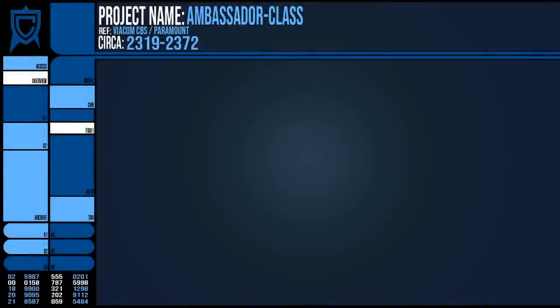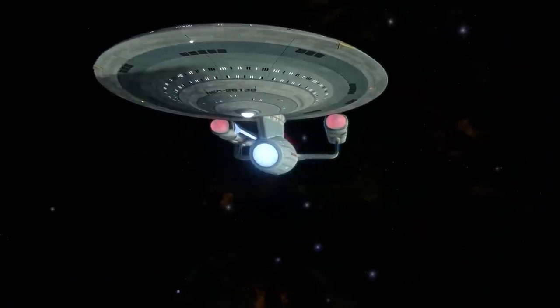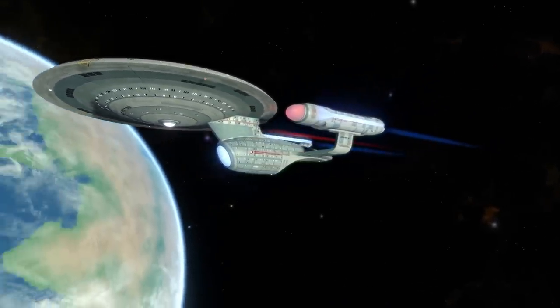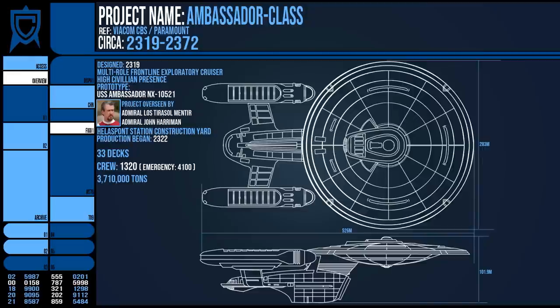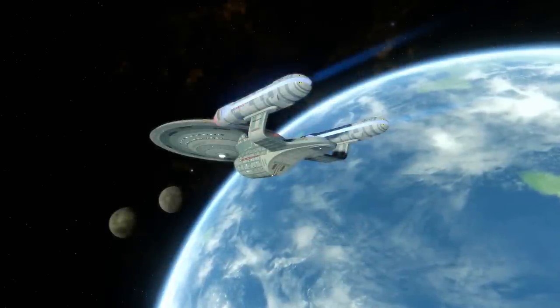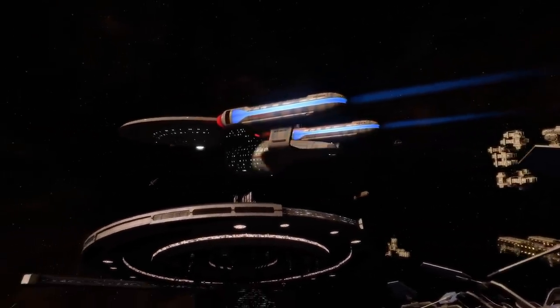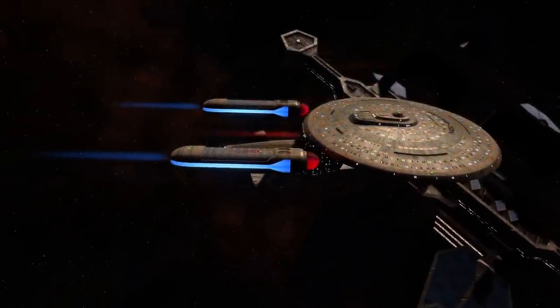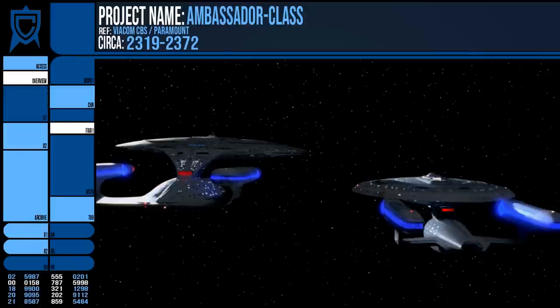Like the Constitution Class that came before it, the Ambassador was not actually a stationary design. Although not as major as the various Constitution refits over the years, the Ambassador designs did change with the emergence of new technologies, leading to a number of minor differences in capability and appearance. Notably, the nacelles were changed somewhat, as was the underside of the saucer section. For around 11 years, the USS Ambassador itself remained a testbed for much of these newer developments, meaning that the vessel was constantly stationed near major fleet yards and successful developments were then implemented in newer Ambassador ships. This means there are numerous minor discrepancies with scale and abilities depending on when an Ambassador was launched, but generally the newer the ship, the better it performed.